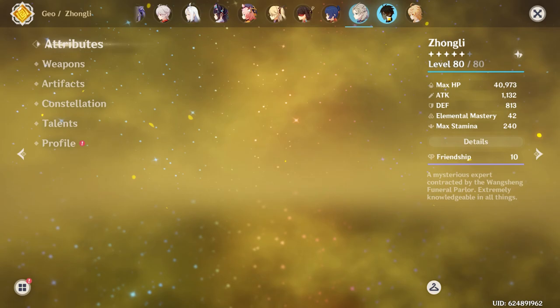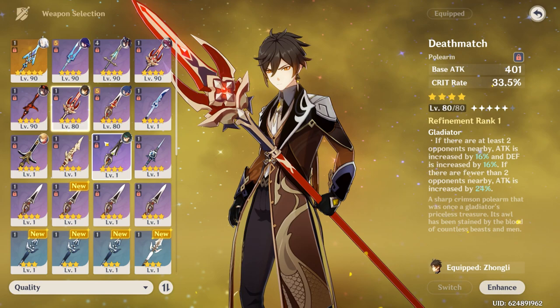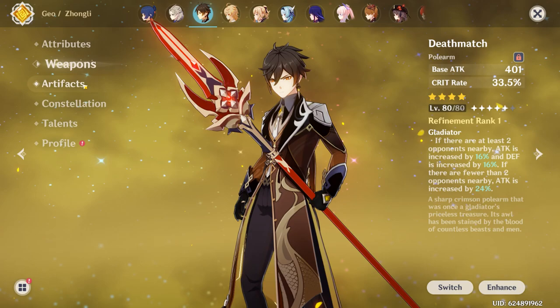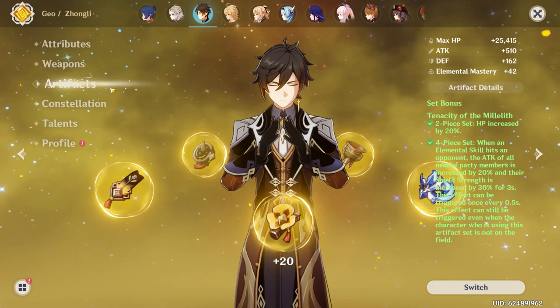Next up is Zhongli. His weapon is Deathmatch — I wish I had something better for him, but I actually built two Deathmatches since I like to keep characters individually built so I don't have to swap weapons around. I'm running him on four-piece Tenacity of the Millelith — pretty simple, just a full HP build to keep up good shield uptime. Talents are 4-8-6.